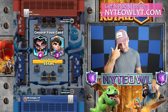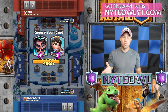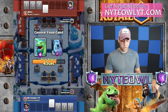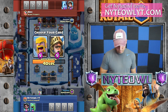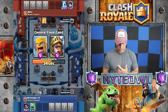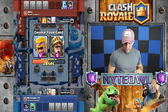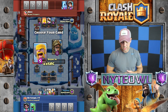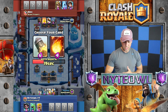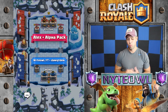This draft is tough — princess or E-wiz? I'm gonna go E-wiz. We'll get a log, I feel it in my bones. We're gonna take baby dragon. He's got princess — we gave him heal spell. We're gonna take the barbarians and then fireball, to make him spend extra to use that rocket. We also have a rocket already so we're good to go.